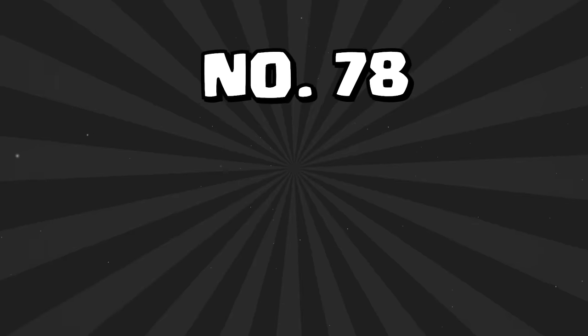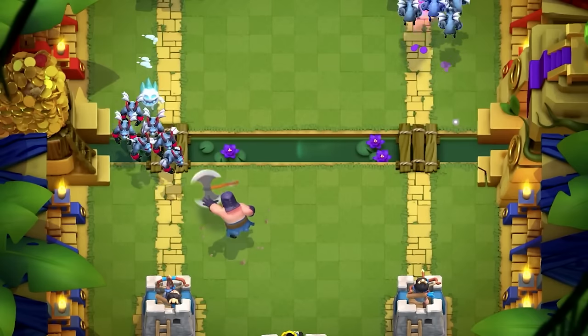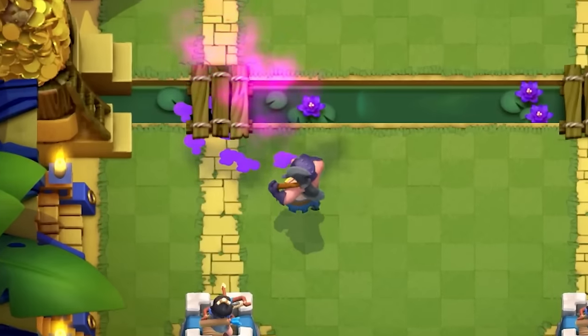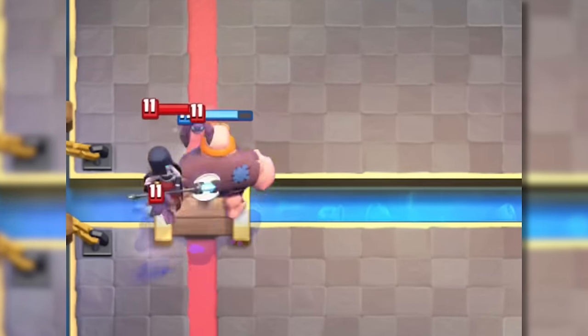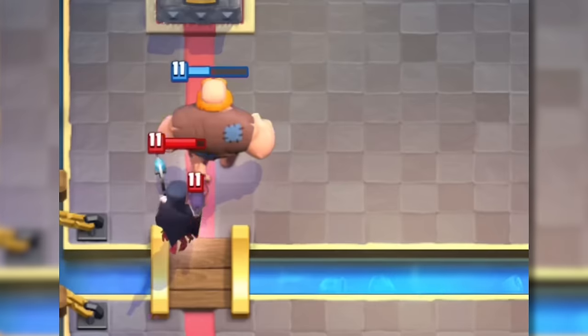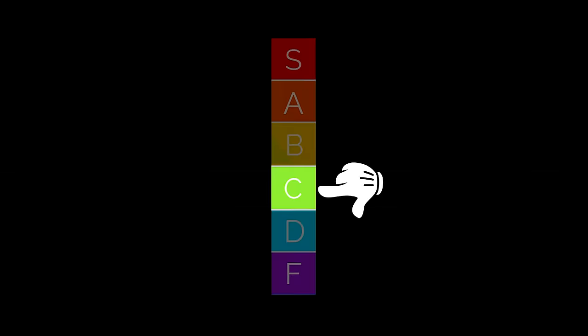At number 79 is the Golem, right next to the Lava Hound because it has the same exact issue — it gets completely smeared by Hog Riders and all the spammy stuff running around. At number 78 is the Executioner. There are just so many better cards like the Evolved Firecracker, but with all the spammy stuff running around, the Executioner can hold its own. It is kind of outclassed by some other support troops right now, but if that wasn't an issue it'd probably be much higher. At number 77 is the Night Witch — not a great card, but you've seen it in a bunch of decks right now, and this is much higher than it used to be.